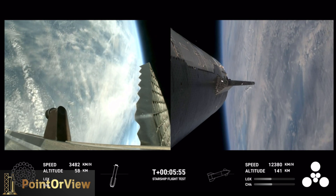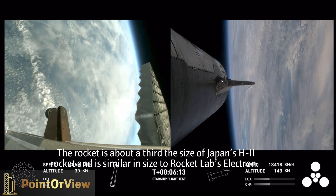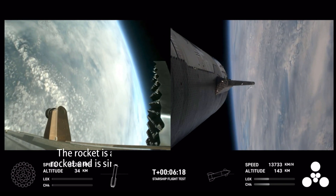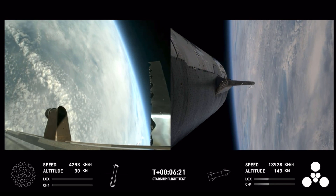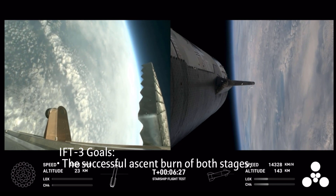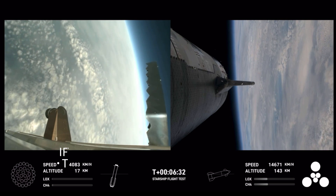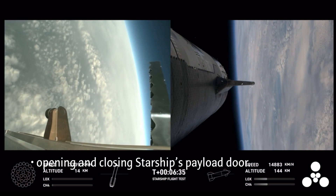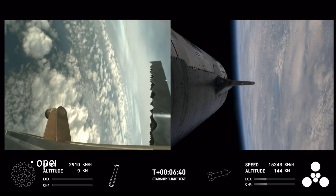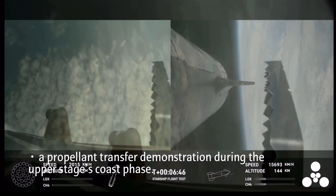Those larger circles are the Raptor vacuum engines, the inner circles the sea-level Raptors. From the start of the boostback burn through the landing burn on the booster, you can see the grid fins rotating. Those hypersonic grid fins are guiding us through the atmosphere back towards our splashdown site. We're going for a soft splashdown. For the landing burn, we're going to expect to see the 13 center engines light, rapidly bring down the booster's velocity, and then just the three in the center for splashdown.